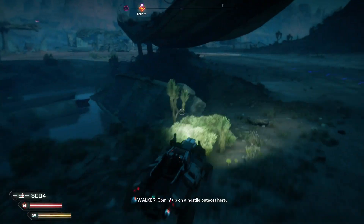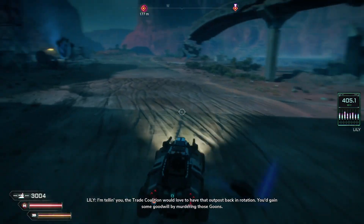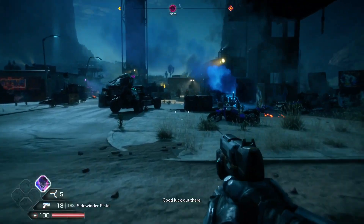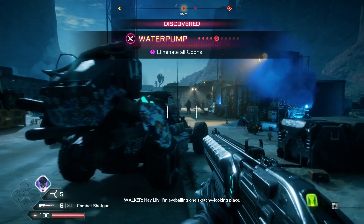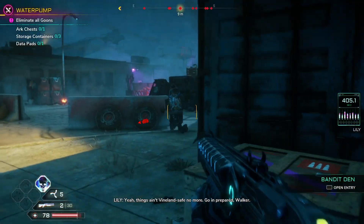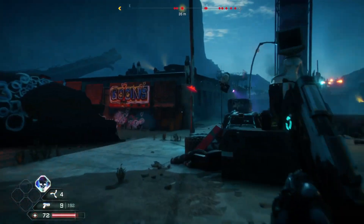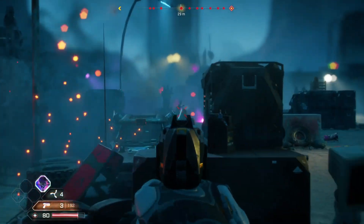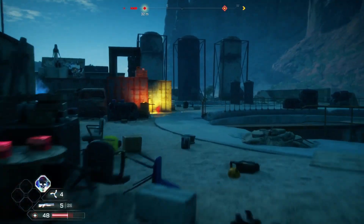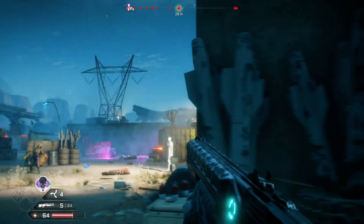Oh yeah, here we go — bandit camp. I guess we'll tackle that. I forgot so many things in this game, that's the annoying part. I'm still adjusting from playing too much Days Gone. I don't understand why the shotgun usually does the job, even with those with shields. I feel like there's too many enemies right now. Let me try to go around. How do I switch weapons — change the pistol to the assault rifle? Hold on, I'll figure it out.